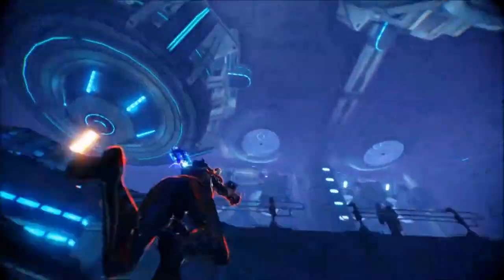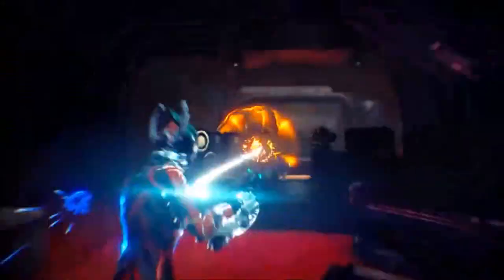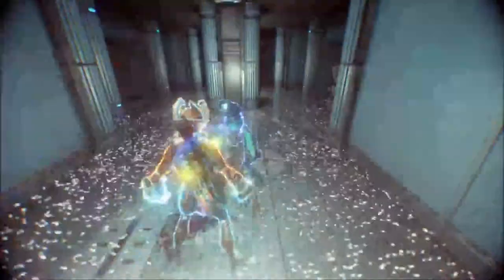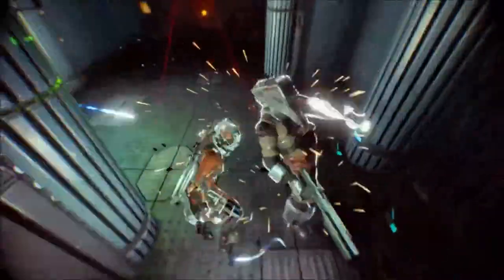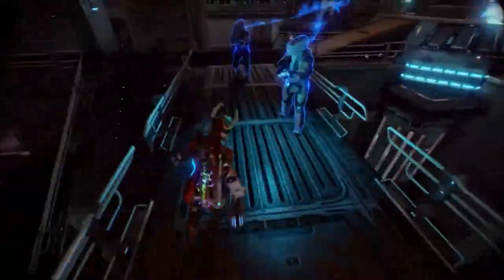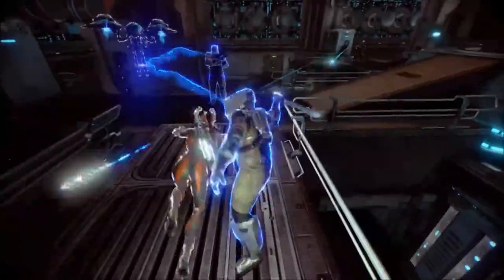My favorite power for her is her grapple hook, which is still being named but will be her first power. It works on enemies — you can grab enemies and pull them across the environment, which is entertainingly fun. She also has a team buff I'm calling Intimidate: a team melee speed buff plus an armor buff, with a radial debuff to enemy speed. This accentuates the difference between your melee attack speed and enemy movement. Her ultimate is energy claws she summons — a melee weapon for her only — where she goes into a rage and destroys everything around her.